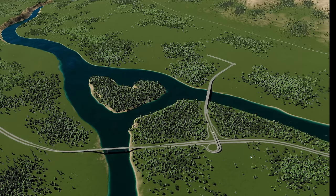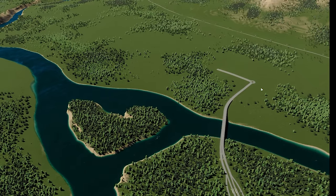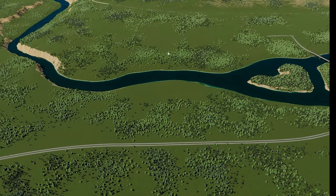As you expand your city, you may find that your starting interchange becomes a bit over-encumbered with traffic, which can cause freeway backups. It can also cause issues inside your city at that initial junction. A good idea at that point might be to look down the freeway and see if there's another spot where you can connect your city for highway traffic to enter and exit.